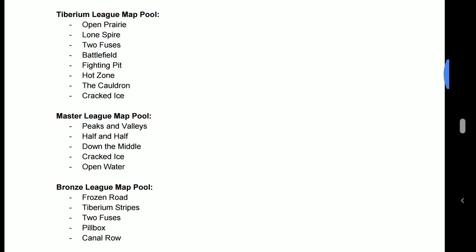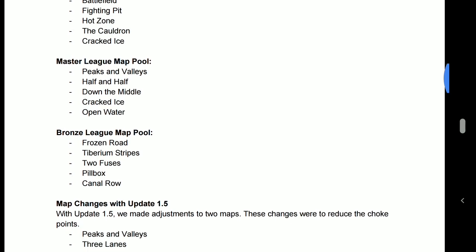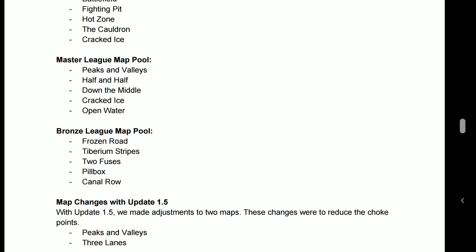Masters League and Bronze League have also had quite a few of their maps swapped around — notably Two Fuses and Canal Rho now down in Bronze League — and Masters League has been changed to accommodate. This is ultimately because a lot of people get stuck in Masters for a long time. It's a long slog. If you're going from Tiberium at a reset back down and climbing up, Masters is the slowest point because you don't get those win streak bonuses anymore. Changing the maps around just freshens up that climb a little bit and I'm all for it.